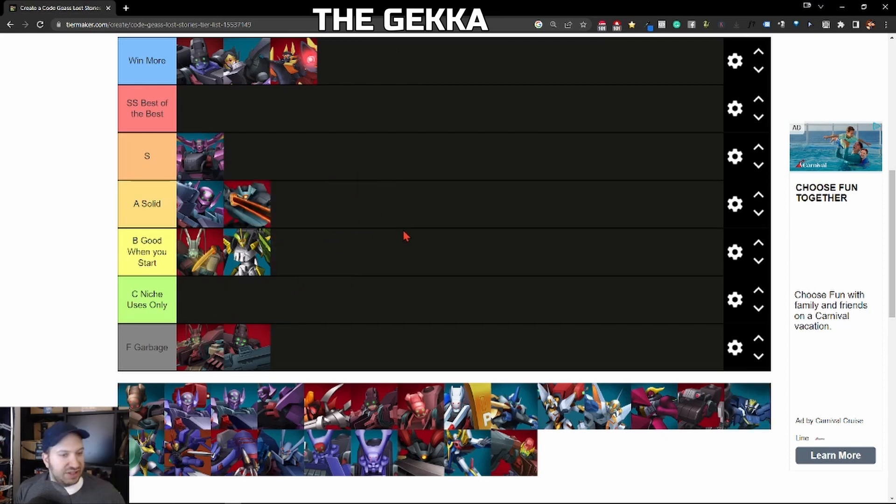Next we have the Gekka — solid. This Nightmare Frame is good. If you don't have the Sogetsu, Toto's Gekka, or the Guren Mark II, this is a solid option. It's got solid defense and pretty good attack. The special hits like two or three targets at once, which is not terrible. It's a very good substitute for a defensive Nightmare Frame if you don't have the Guren Mark II. I prefer a defensive Nightmare Frame that attacks one space ahead, backed by a lance behind it. Gekka — pretty solid.